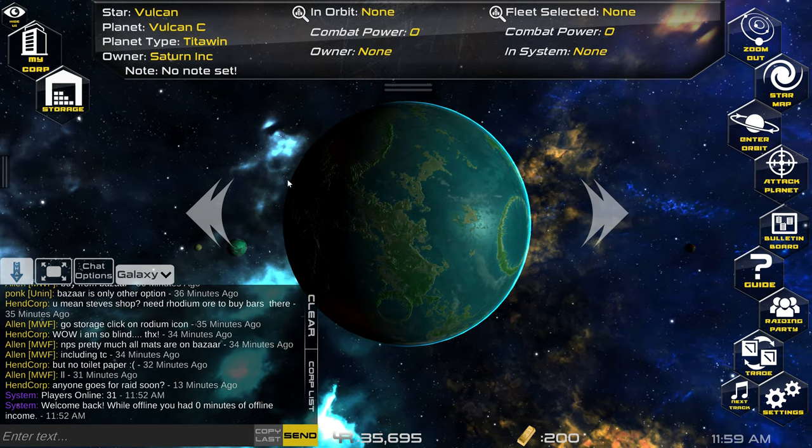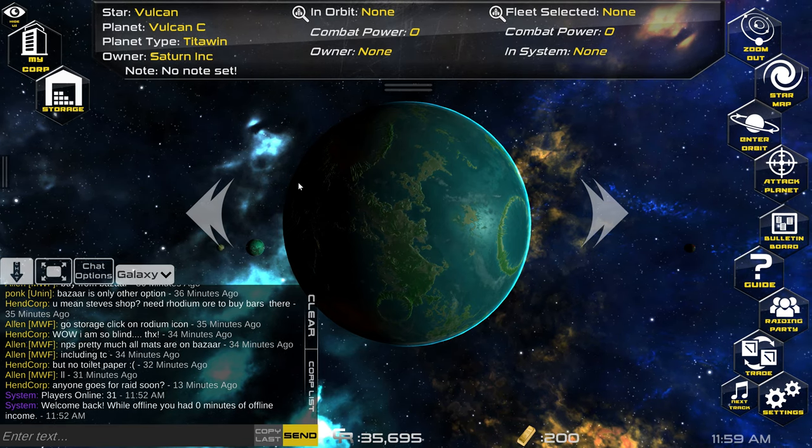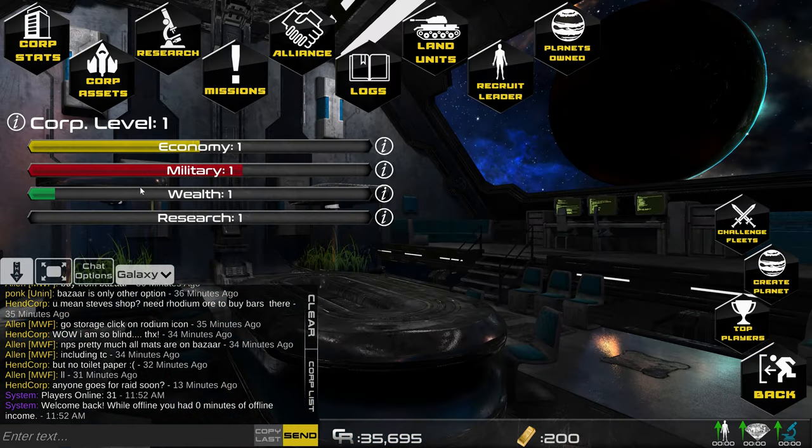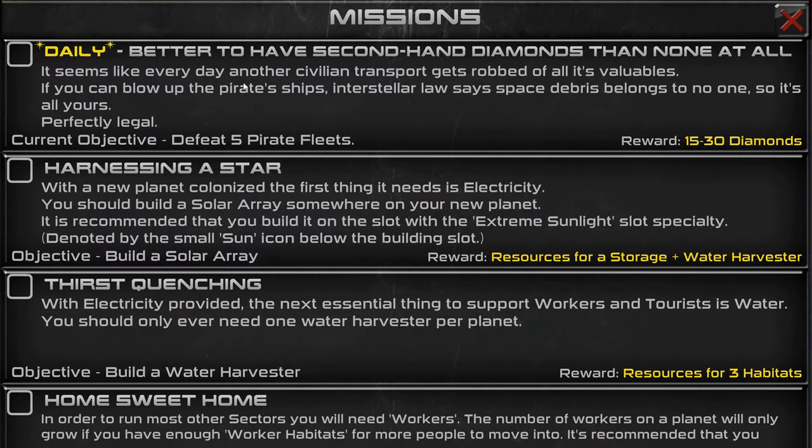So where should you start? The first thing I would direct anyone to when first starting the game is the missions screen, which you get to by going to My Corporation and Missions. Missions might not be the best name for them — most of them are more like a quick start guide. Most of the beginning missions will tell you what building you should build, and upon completion it will give you the resources to build the next logical building. Doing the missions in order will basically end up in the same place as where I'm going to go with this walkthrough.